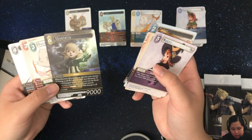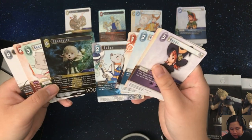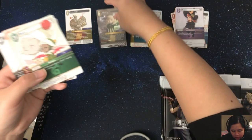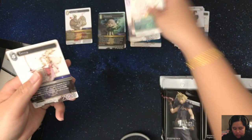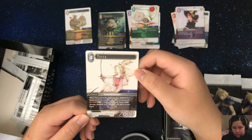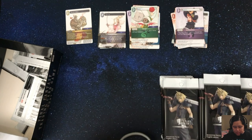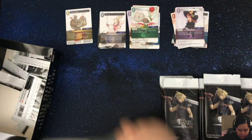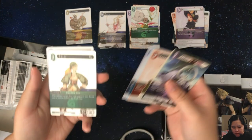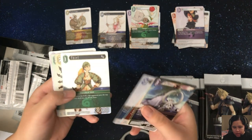We have a Shantotto — nice, it's a legend card foil. And another legend card, Terra. We have Thief, a common foil.